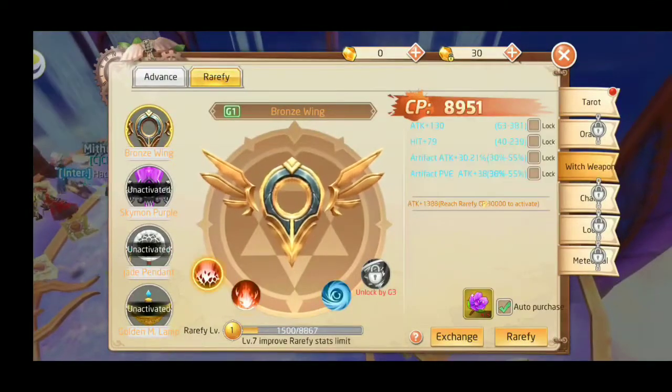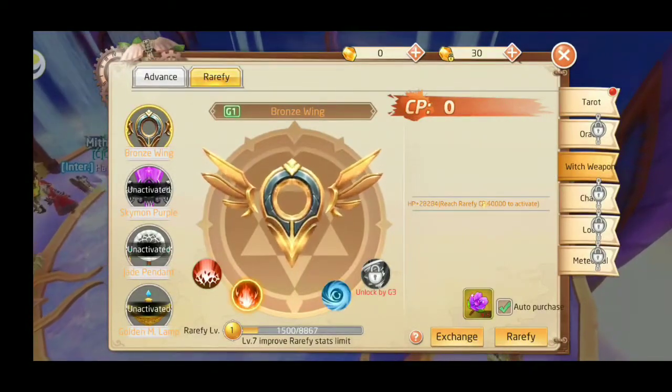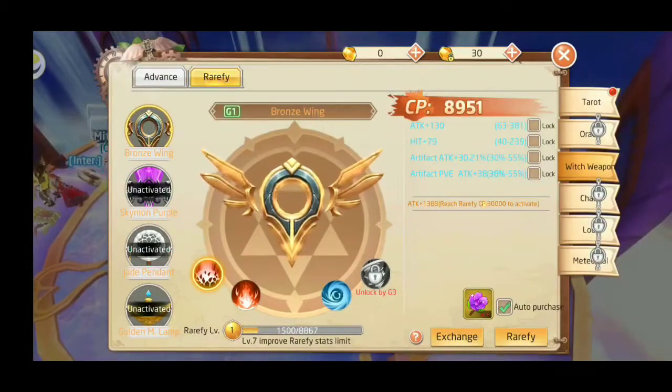So we can figure out if we can switch these skills and get a new set of stats, or bonuses here, and then go back to this one. But at the end of the day, this one gets eight thousand nine hundred and fifty-one CP.